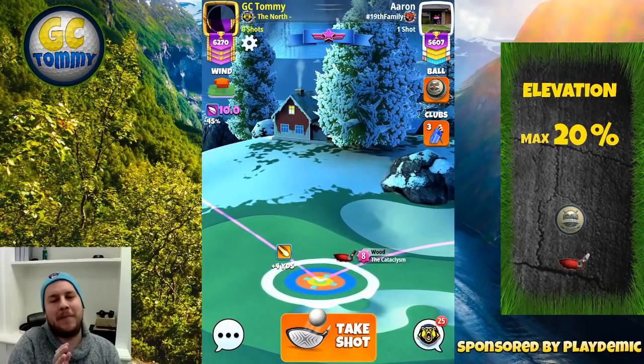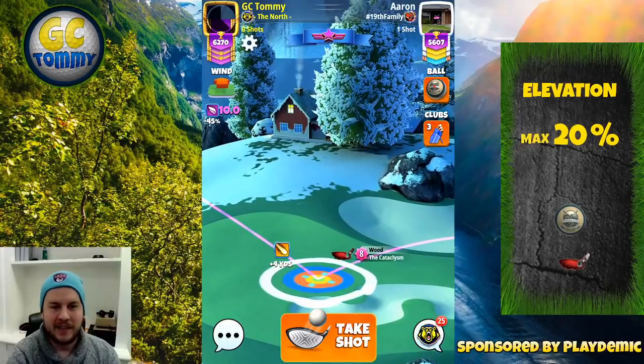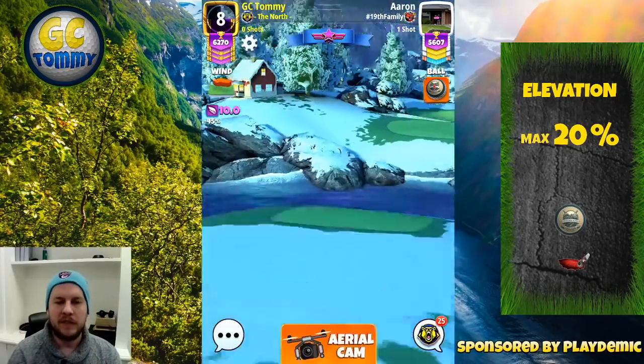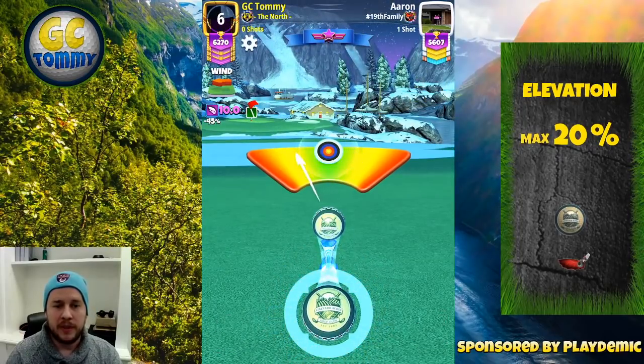We play maximum distance plus 20% with the cataclysm regardless of what level you have. We're only using the sniper to set up the shot, then switching to the cataclysm before making our adjustment.